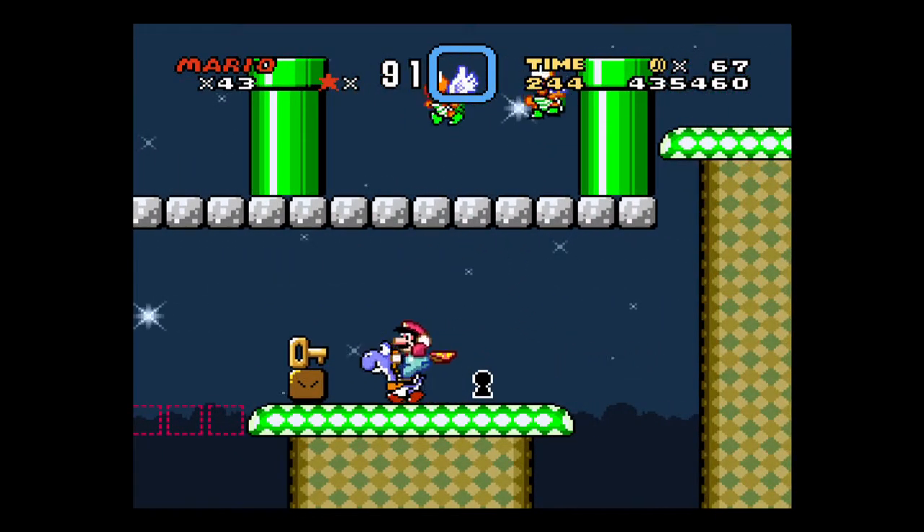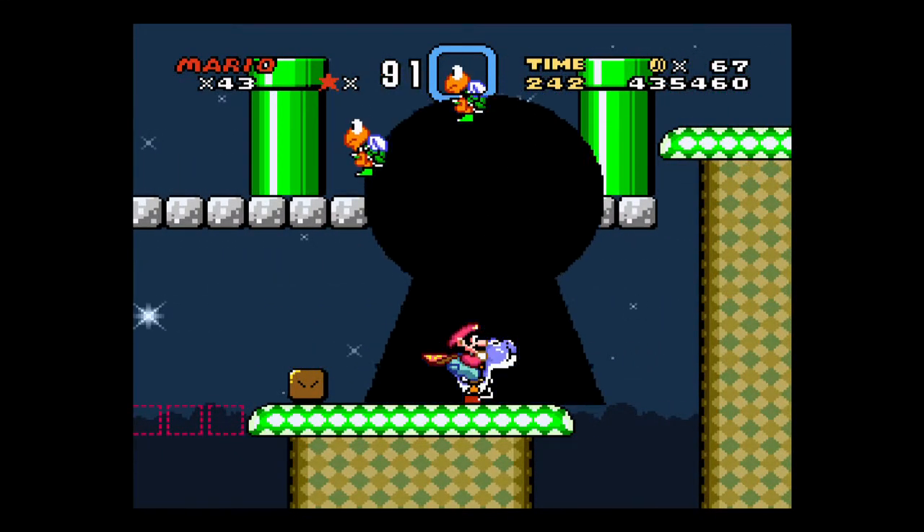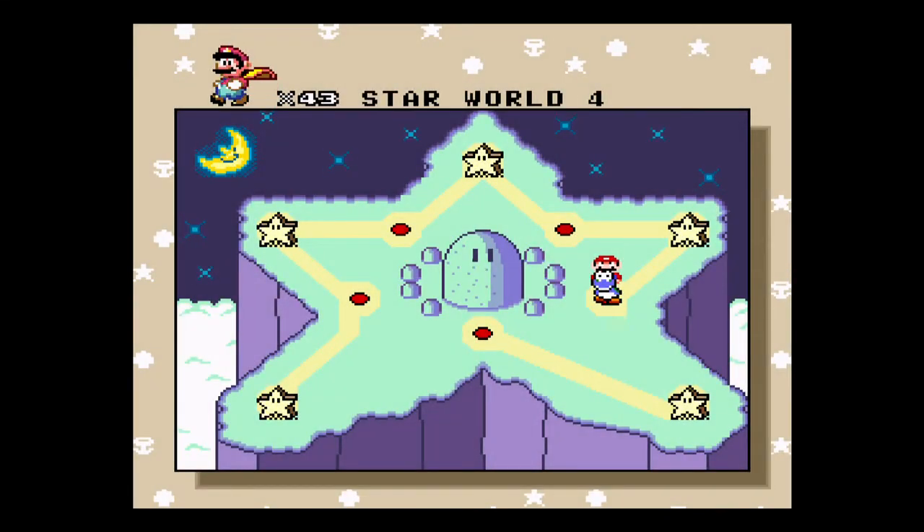Flick this with the cape to get the key out. By the way, you hit Yoshi's - to get Yoshi to eat something with his tongue, it's the run button. Simple enough.